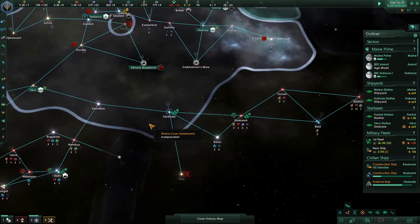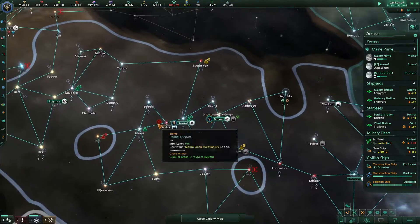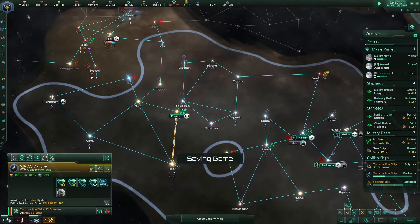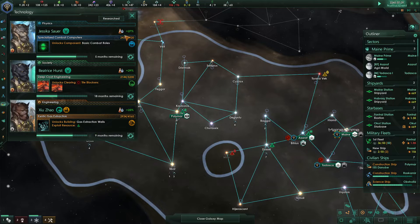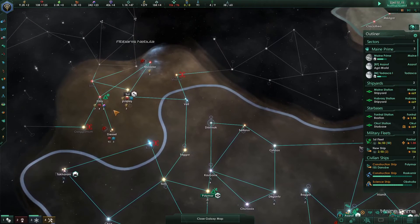So that's kind of the situation. We've got the one construction ship - he's going over there to grab those gases, because we're about to research those. Nine months away, we're going to research these gas extractions, so we'll be able to start grabbing those. And when we're done with that, we'll shoot him over here and start trying to expand in that direction.